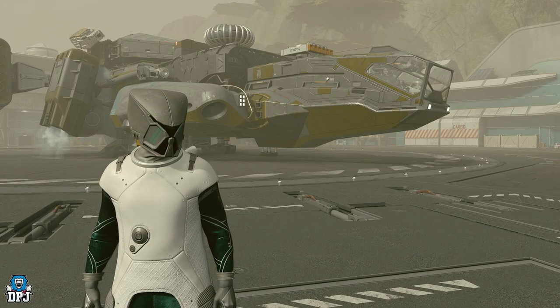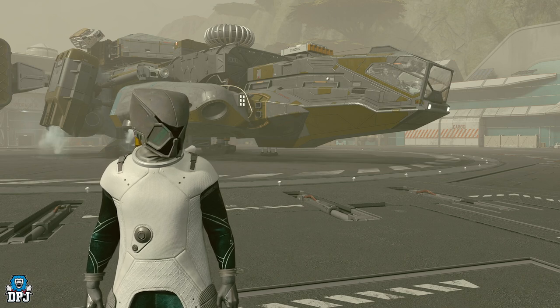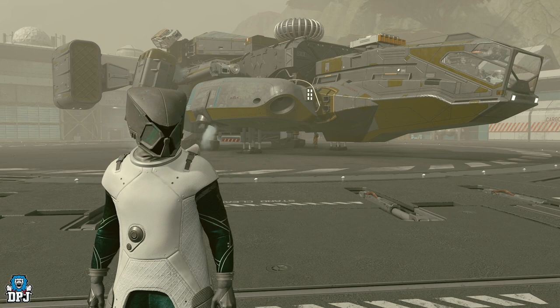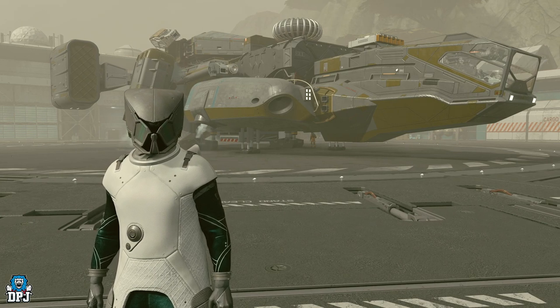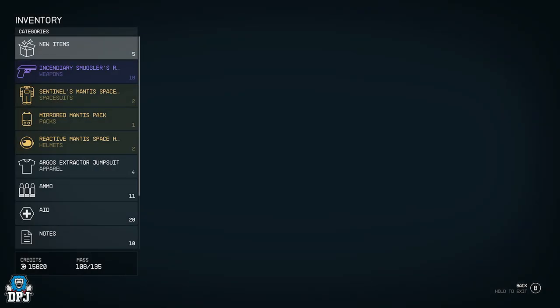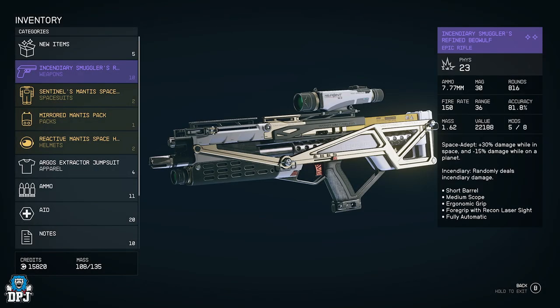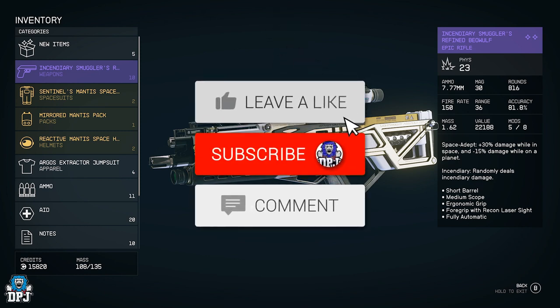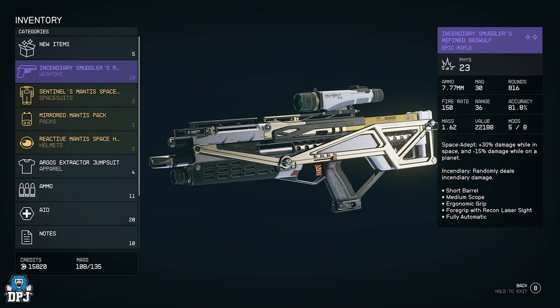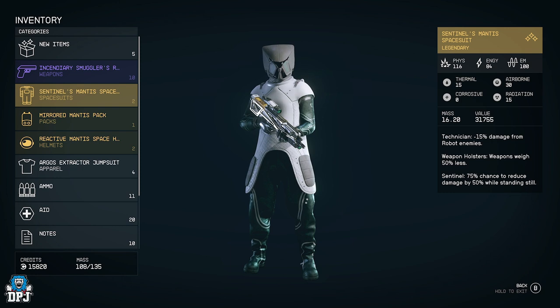In this video we are looking at the brand new ship you can get through a secret hidden quest that also leads to legendary armor. The ship is incredible — it allows you to jump multiple systems at once, has more storage, is faster, has more weapons, and is very easy to get. I also got this weapon off one of the enemies inside the area we're going to — it's like a pulse rifle from Destiny, fires multiple shots, and randomly deals incendiary damage. Everything gets set on fire. It's just a ridiculously good gun.